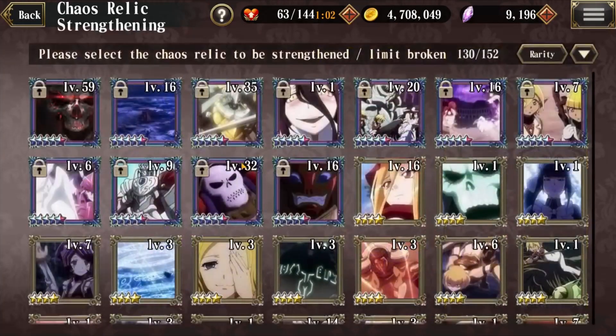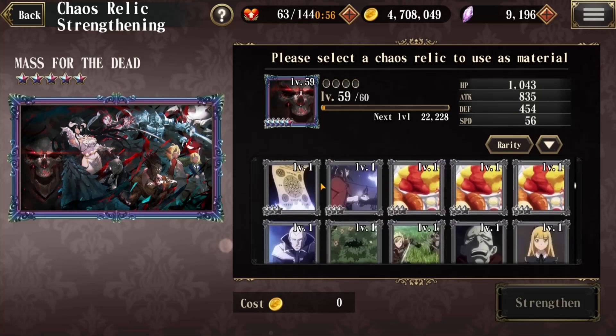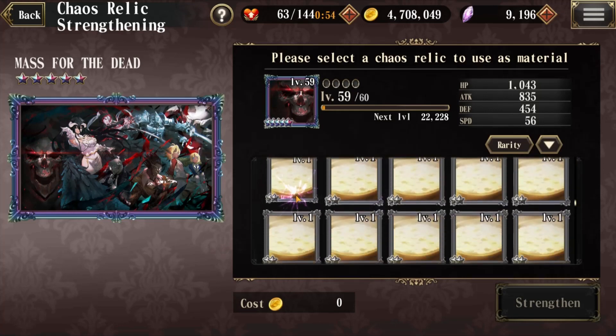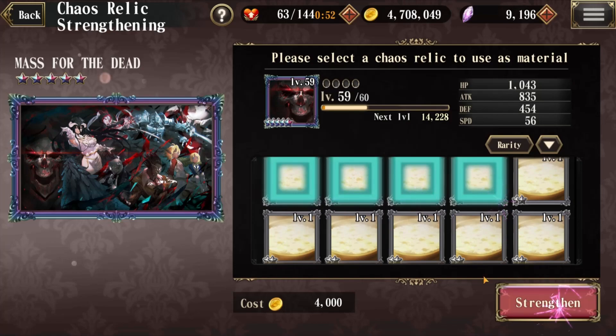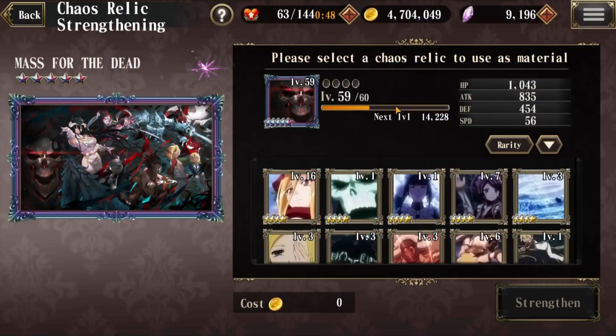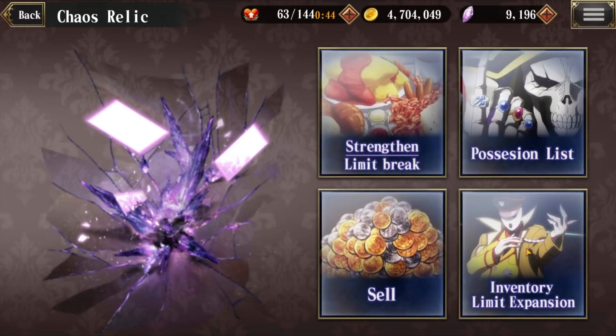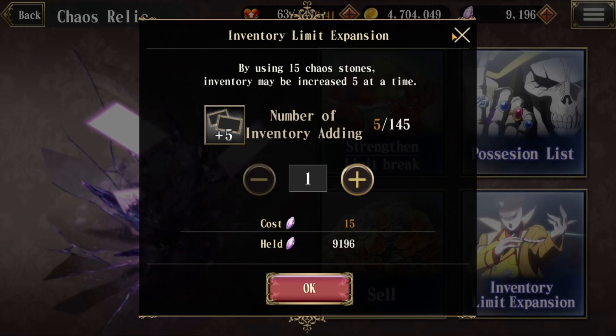For Strengthen or Limit Break, like characters you'll want to increase the power level of these relics. I'd recommend using the soups or strength supplies rather than other relics. You also have the option to increase your relic inventory if needed — usually the 145 to 150 slots you start with is more than enough, but the option is available.